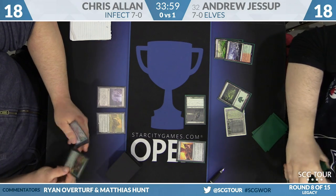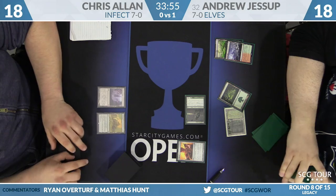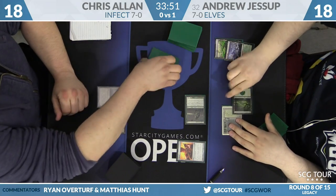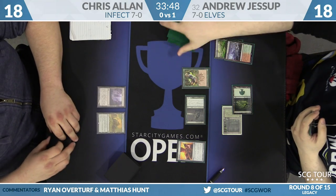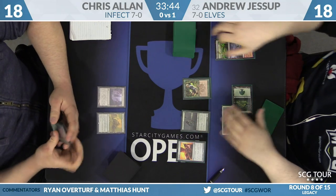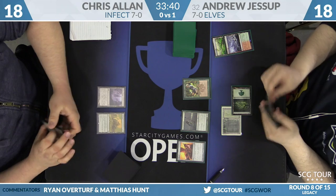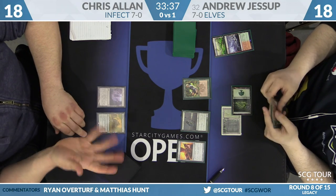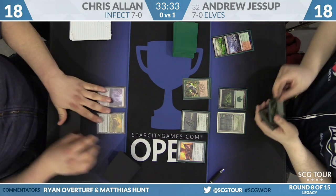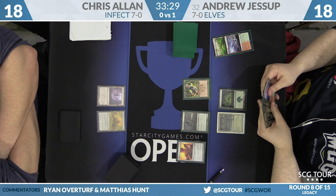Andrew hits in for one with Nettle Sentinel, plays Birchlore Rangers, and untaps the Sentinel. Chris looks like his speculative six is not coming together — no more lands, no colored mana, no plays. It's a hard hand to keep and a hard hand to mulligan.